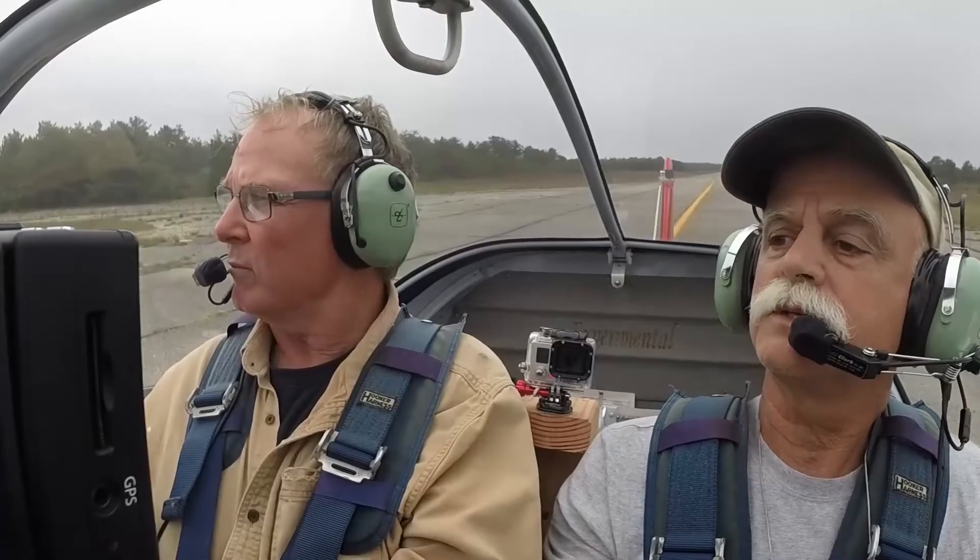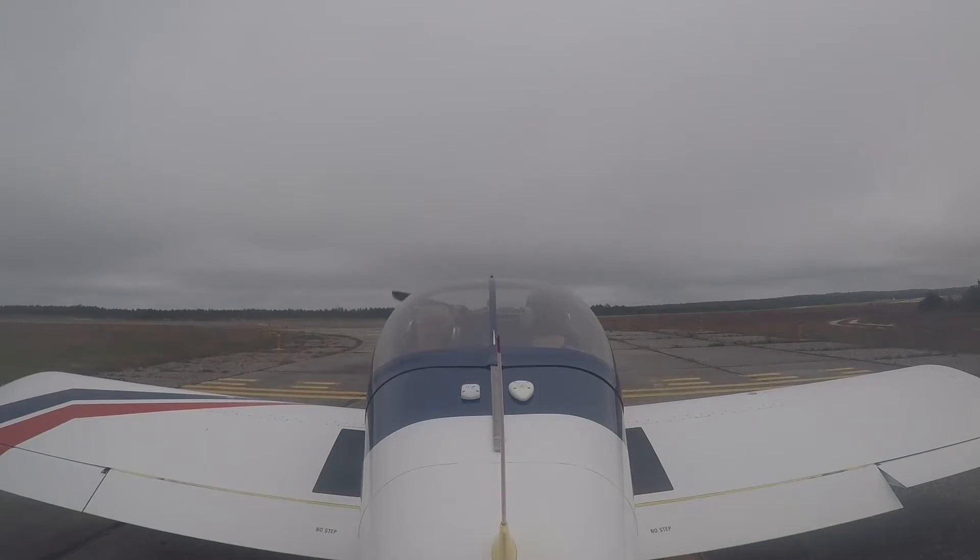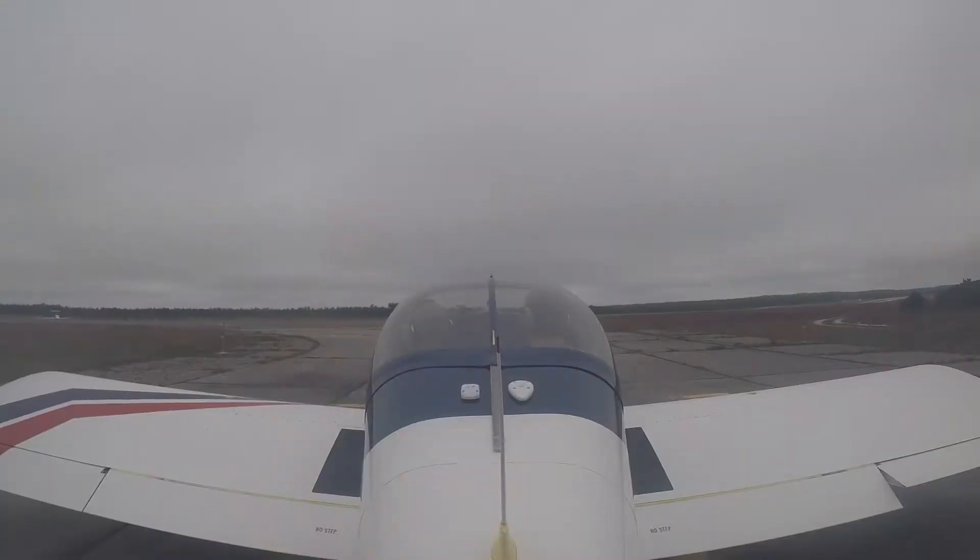Cabreski Tower, 966 Romeo Victor ready for takeoff. 966 Romeo Victor, hold short, traffic landing. Hold short, 6 Romeo Victor. 966 Romeo Victor, line up and wait runway 24 at Echo. Line up and wait 24, 6 Romeo Victor.